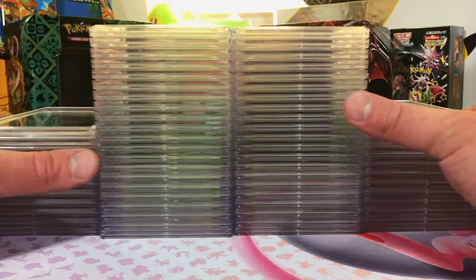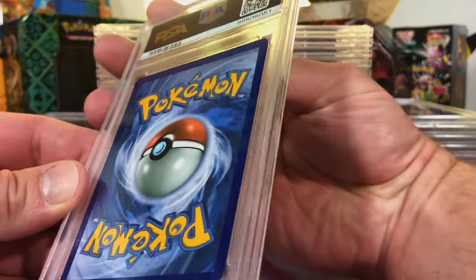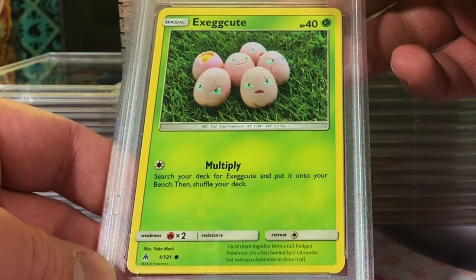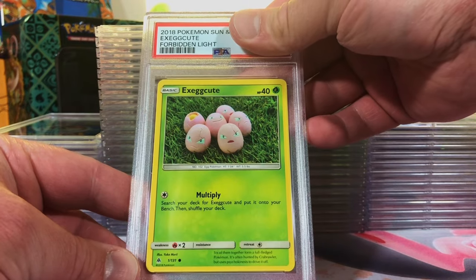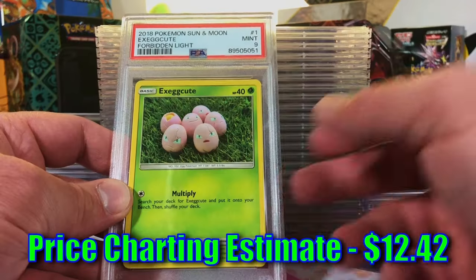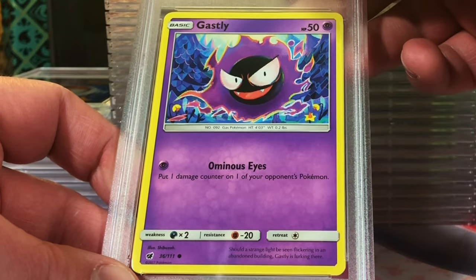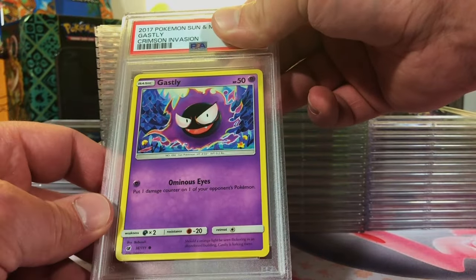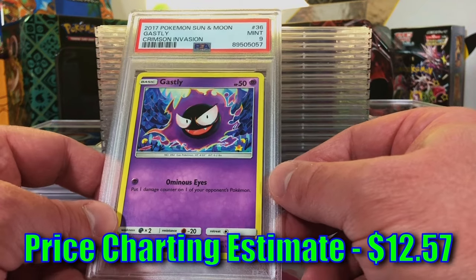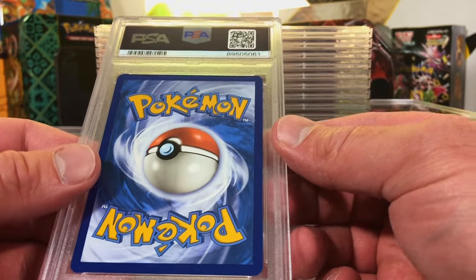Now we've got our 65-card return. Right off the bat the centering is off - you see it, right? It's an Exeggcute common from Forbidden Light. I'm just having fun with people - let's go with a nine. PSA Mint Nine to start us off! Ghastly common from Crimson Invasion - everybody loves a Ghastly. I'd even go for a 10 on this one. Mint Nine - we'll take it.